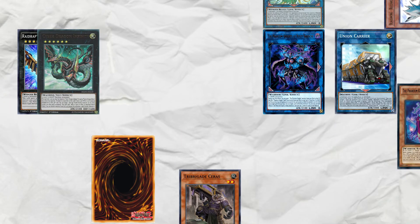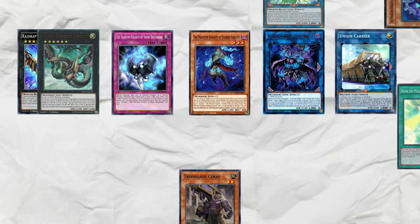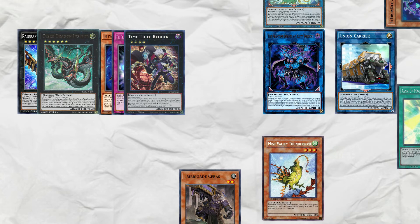Bardish's effect sends Cloak to set Shade. Banish Cloak to add Greaves. Activate Shade to summon out Greaves, making it level 4, then overlay it and Shade into Redoor. Use Carrier to equip Thunderbird to Simorgue, and then in the end phase, summon out Avion.